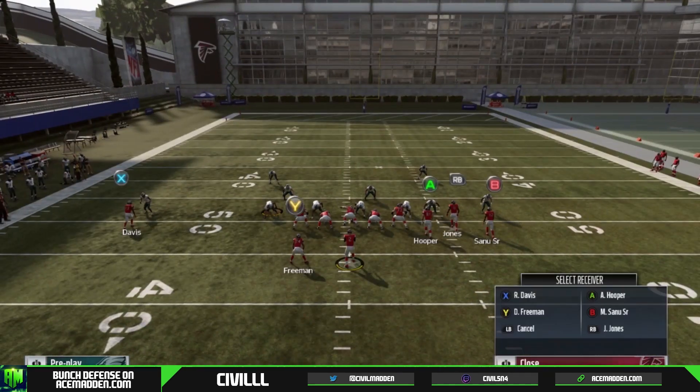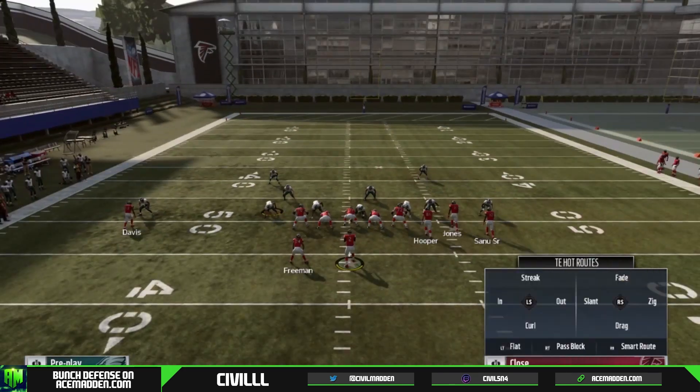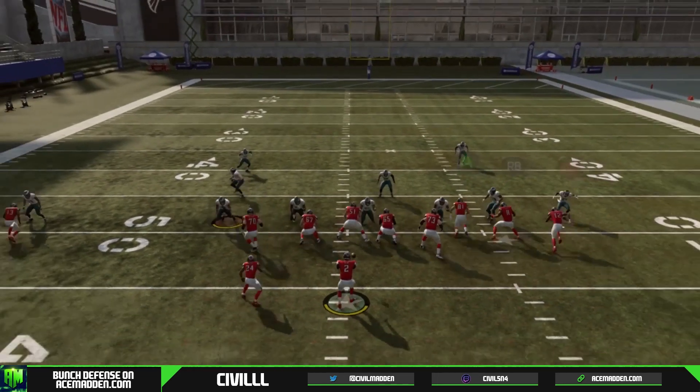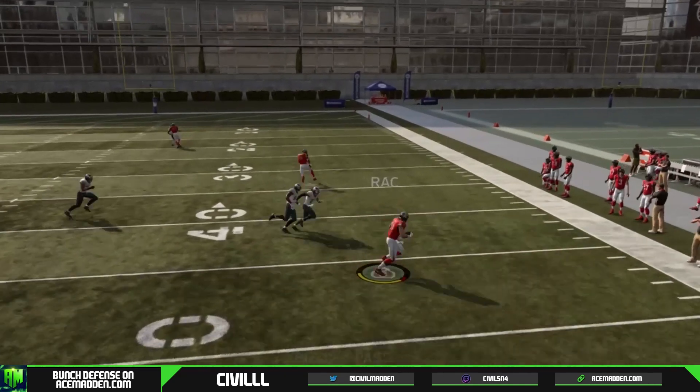I'm going to show you the reads — we're going to fade B, and then we're going to zig A. All we're going to be doing is make a high-low read between the zig and our corner route. Right here you see the zig's open, so we're going to take the zig.